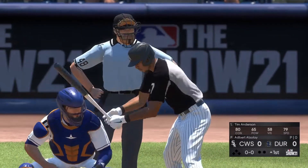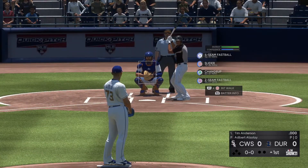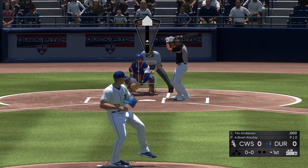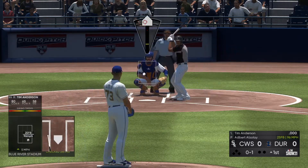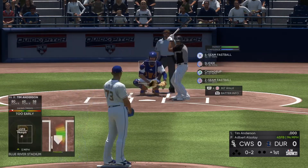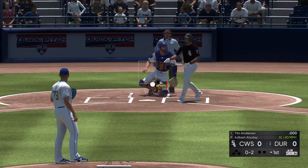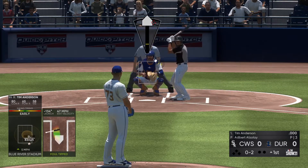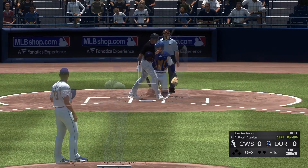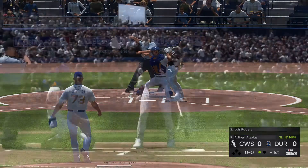That'll bring up the shortstop Tim Anderson and we are ready for some daytime baseball. The first pitch is a check swing but a called strike, 0 and 1. A swinging strike and now it's 0 and 2. Protecting on 0 and 2 — the 0-2 once more at the knees and called strike three.